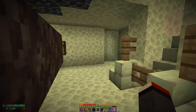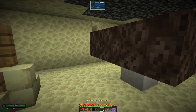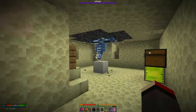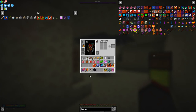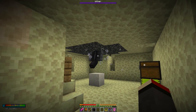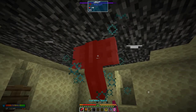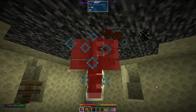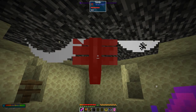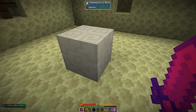The next one we're going to use the Supremium Sword. It's got Sharpness 5, Reaper 5, Looting 3, and Sweeping Edge 3 - that is a pretty good sword. That took 12 shots. So we get from that two Supremium Essence, so it's well worth doing that. We've got these two Withers done, so that's no big deal. Now we're going to do the Ender Dragon.